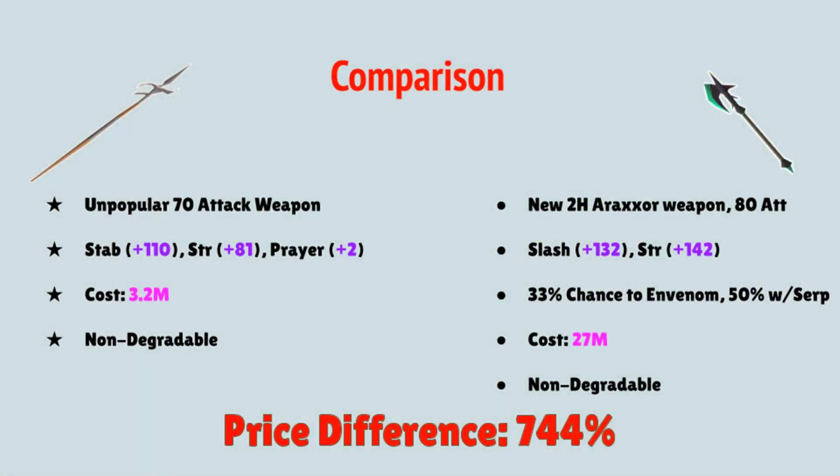Starting with the Zamorakian Hasta, it is relatively unpopular due to its shared XP styles. It does have a 70 attack requirement, and it is one-handed. It has a stab bonus of 110, a strength bonus of 81, and a plus 2 prayer bonus. Keep in mind, the stab and strength bonus include those with the Dragon Defender, and it comes at a cost of 3.2 mil, and it is non-degradable.